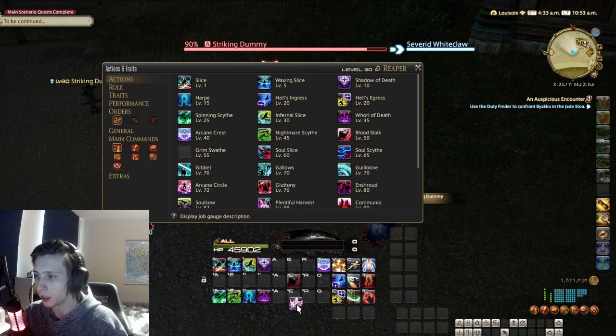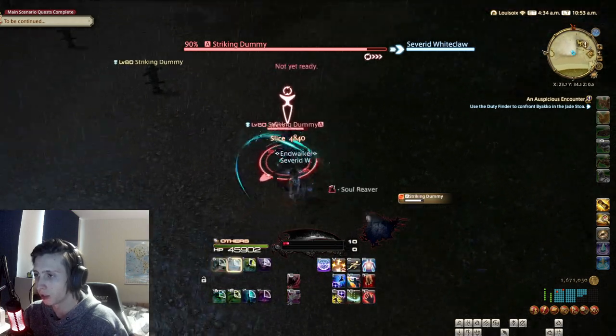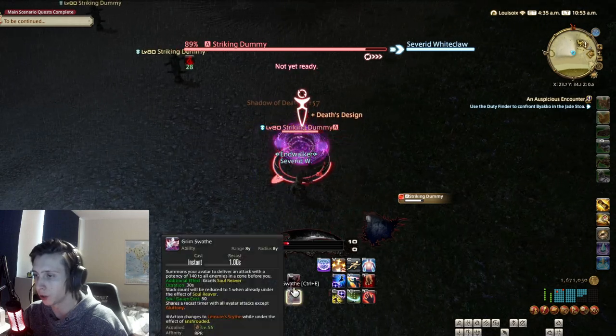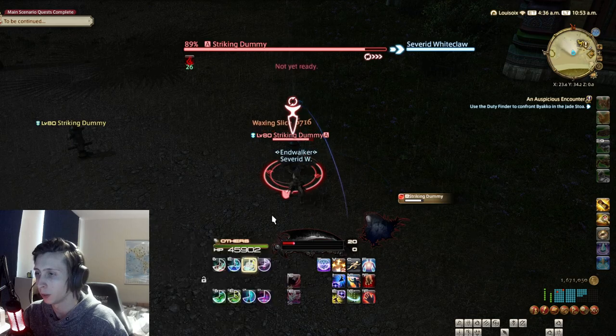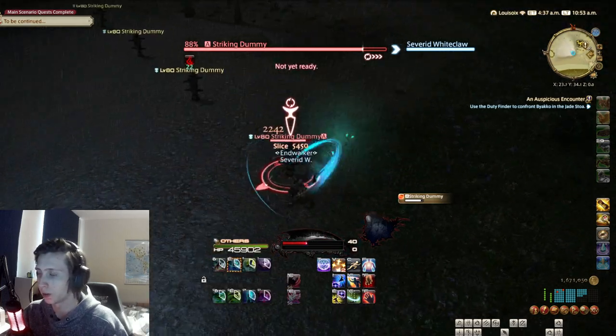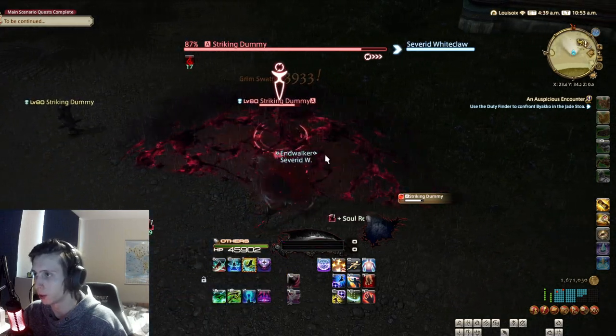Next we get our AOE version of this, named Grim Swath. This is just your AOE version of Bloodstalk, which allows you to spend 50 Soul Gauge to do a big cone AOE in front of you, as you can see.